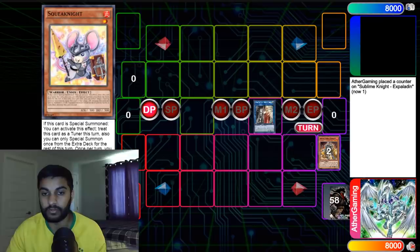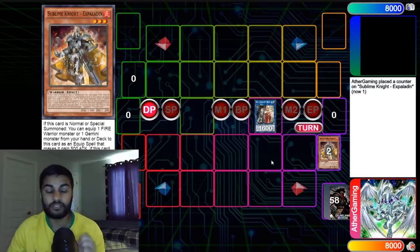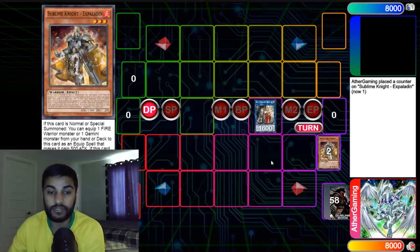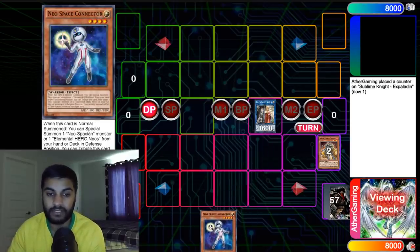A lot of people are going to ask why I play X Paladin over Space Connector — that's strictly because this is a Fire Warrior deck. Your best card, Infernoble Knight Roland, basically says if you control a Fire Warrior, you can Special Summon him from your hand. Space Connector and Dolphin are not Fire Warriors, but you do play them in your deck. Then we're going to link these two into Assault. Assault add here is not necessary, but I added Connector just to show you the differences and what they provide.